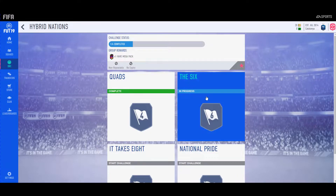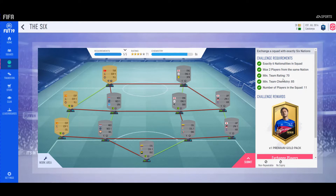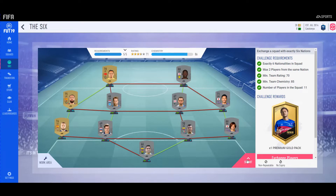I used that squad — you can see the team chemistry is 86, almost what you need. Some players have loyalty; you might need loyalty, or you can use position changes. But you don't need loyalty at all in hybrid nations if you have some players already — it's fine, it's better.